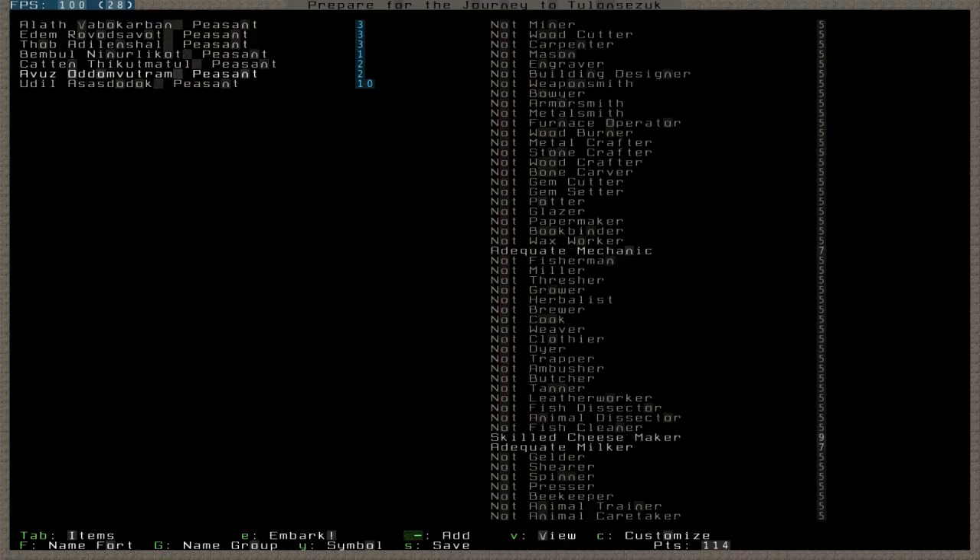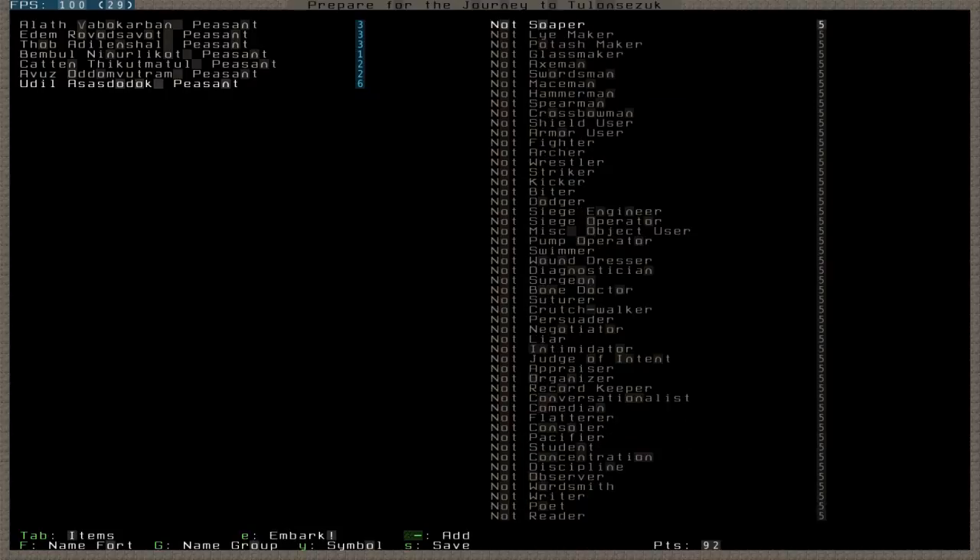Last guy — what do I usually do? I usually do an appraiser. So this guy is going to be an expert appraiser, and let's just do adequate milker and cheesemaker. I always put someone with appraisal skills for my last guy. We want our maximum amount of money that we can make per negotiation. I can't put more into negotiation. All right, fine. Be that way.